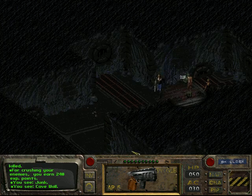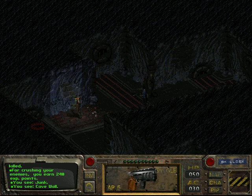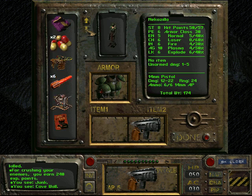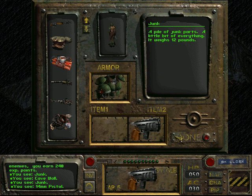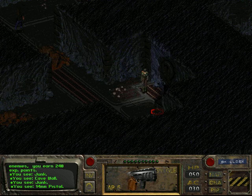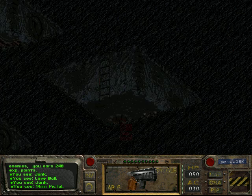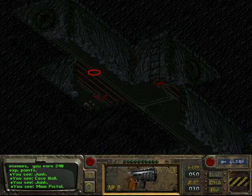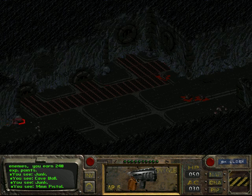This junk is supposed to be the parts, I believe — unless I'm in the wrong sewer hole. It says it's a pile of junk, but I think it's the parts I need. I'm not 100% sure. No, I don't think it's those ones. Yeah, because there's nothing else to pick up down here.